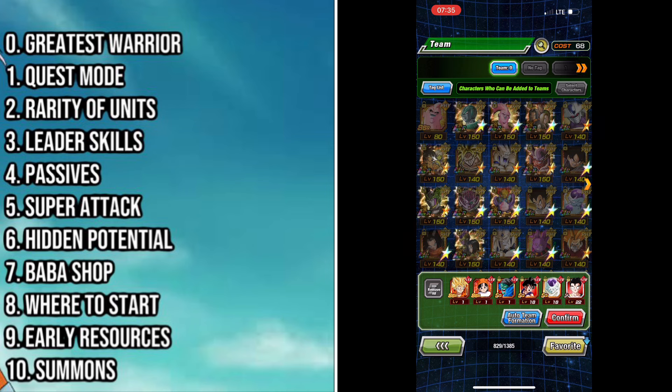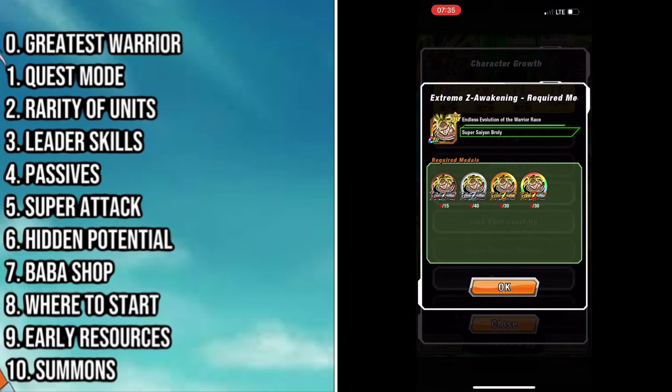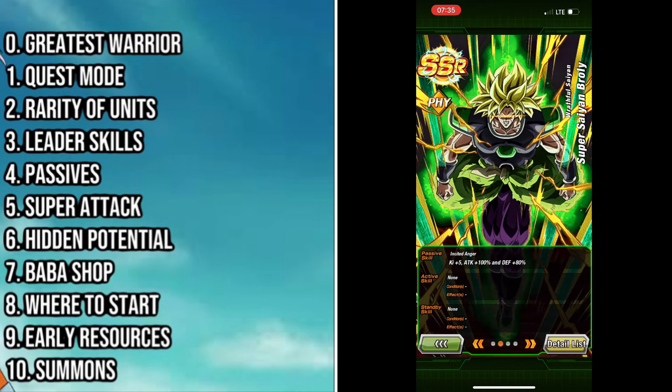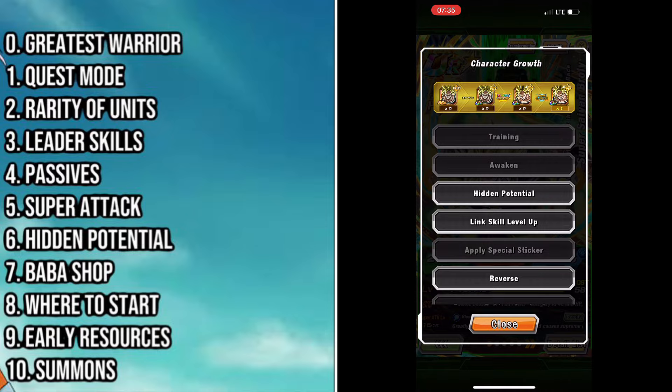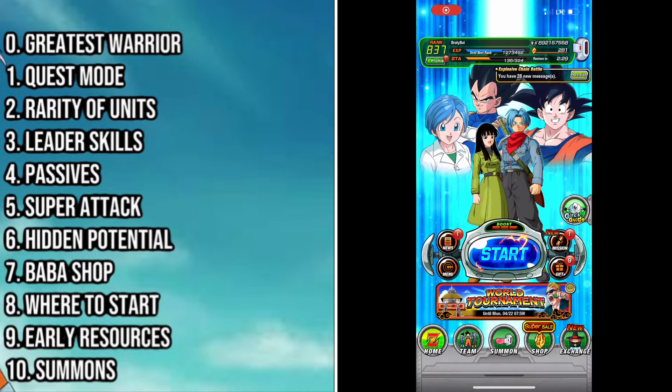So look for your generic attack up and defense up passives. If you take a look at Broly in his SSR state, this is the kind of passive you're looking for. You don't necessarily need the ki, but you do want the attack up and the defense up. If you can get those on six units — not even in the same stat percentages, just something similar — no matter how simple it is, you'll probably be able to start the game and make progress.